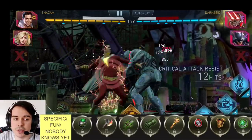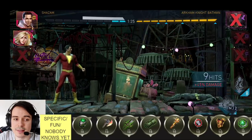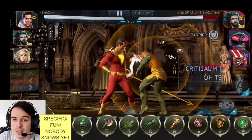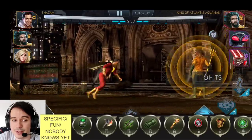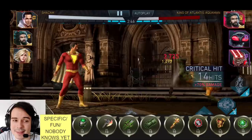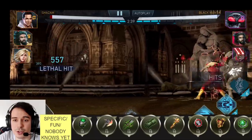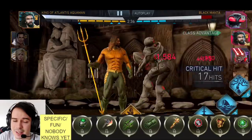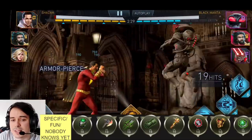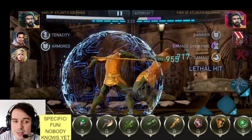Moving into the Specific Fun or Nobody Knows Yet tier — these artifacts are not a priority to upgrade, but you could consider them after upgrading everything above. Most of you watching will probably never reach that point. The Kryptonite Ring gives a little power generation and disables the opponent's special and super move for 7 seconds. While not the most amazing passive, and there are other ways to prevent super moves, it can prove useful in specific situations.